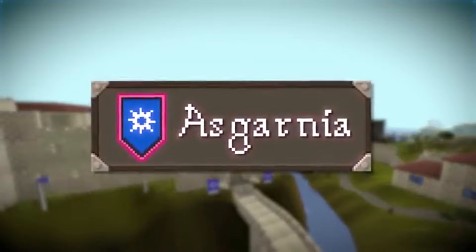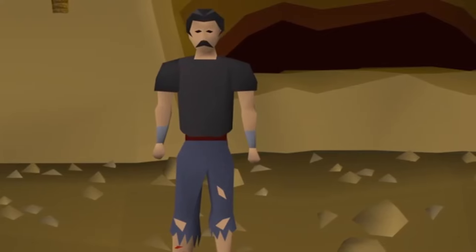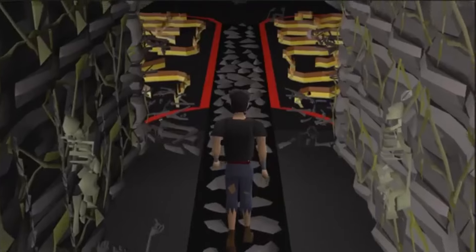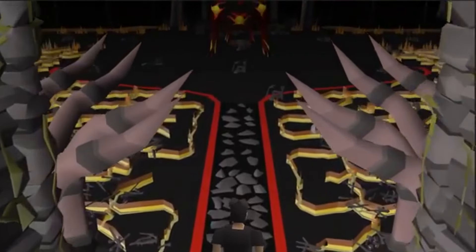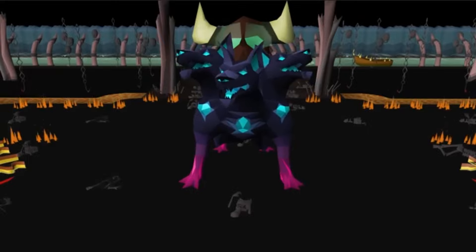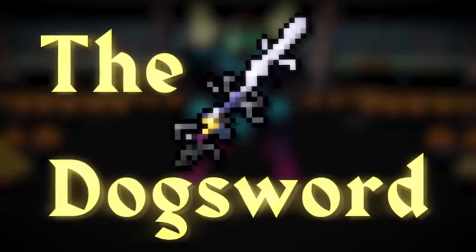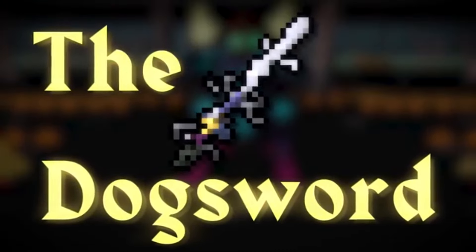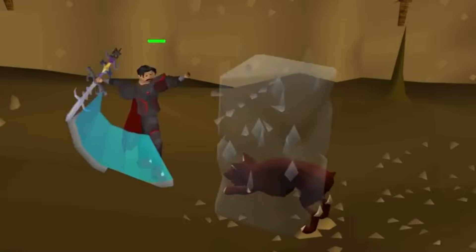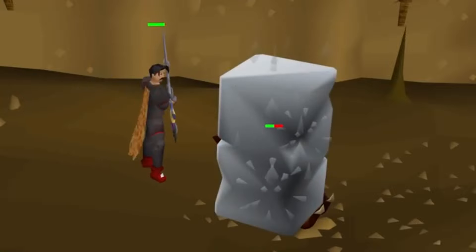Finally, in the region of Asgarnia, the Echo Boss available will be the Echo version of Cerberus. It will require 91 Slayer and a Hellhounds task to receive the drop of an Echo Orb from Cerberus; however, then the Echo variant will be available off task. The Echo Cerberus will have a chance to drop the Dog Sword, a variant Godsword with a special attack which combines the effects of all 5 regular Godswords, requiring 50% of your special attack energy.